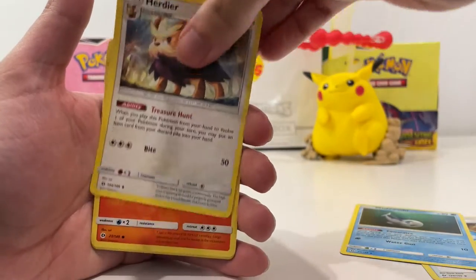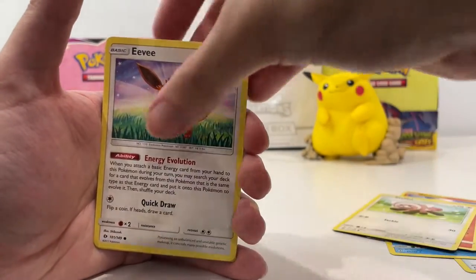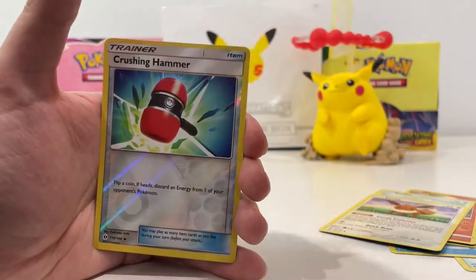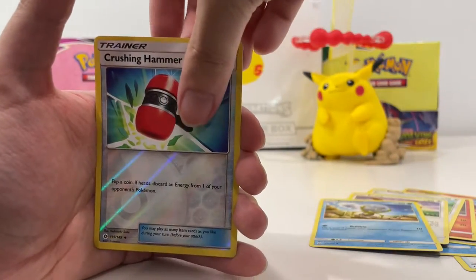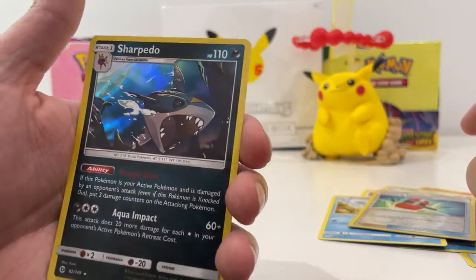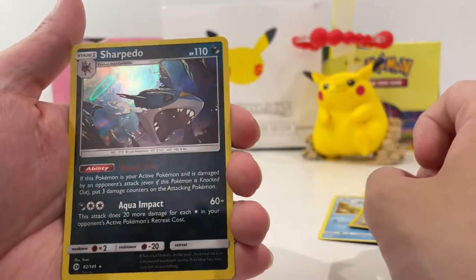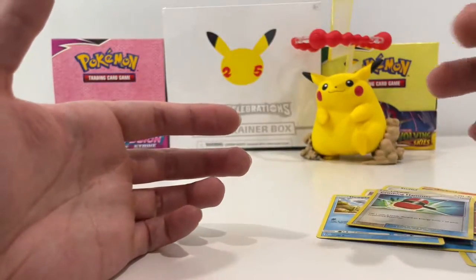We've got a Wishy Washy, a Herdia, a Torkoal, Litten, Stuffle, Eevee, Dupider, and a Crushing Hammer. Our rare is — ooh — a Sharkina holo! A different kind of holo; if you can see, it's sort of like little portals coming out everywhere. Nice little holo — I like that card quite a lot.